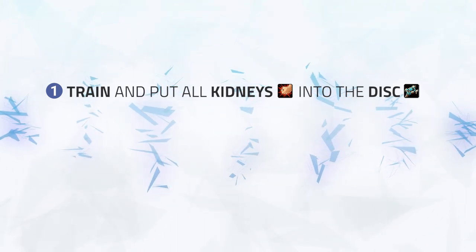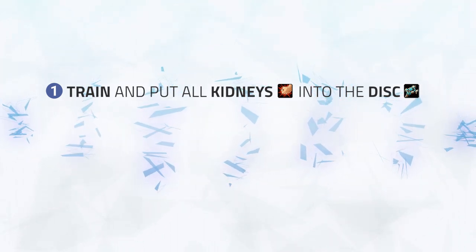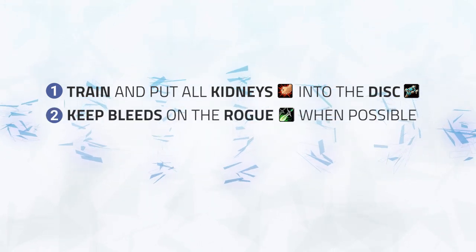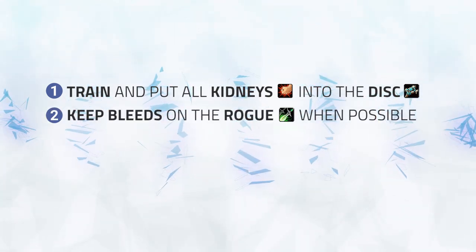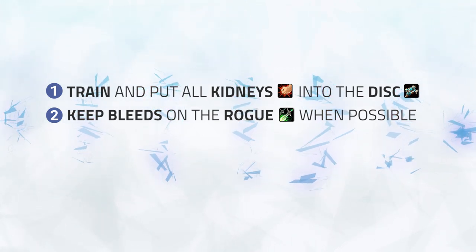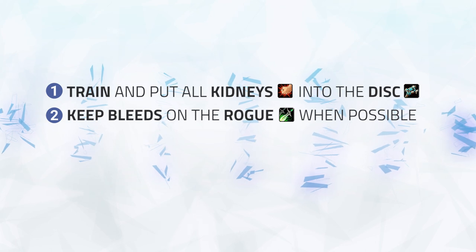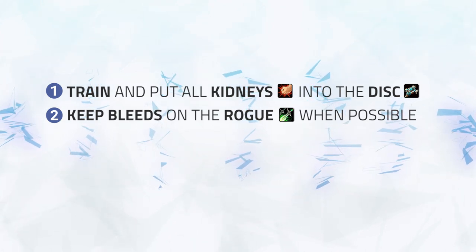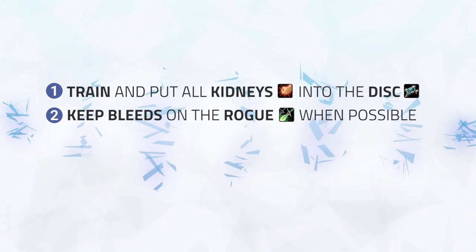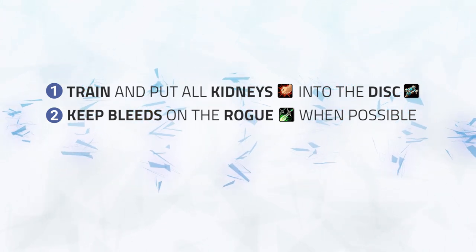This will prevent the Disc from being able to just stand still and pump damage into your team. While you're sitting on the Disc and putting your Kidneys into them, you'll also want to keep your bleeds and poisons on the Rogue. This doesn't mean you should chase the Rogue and leave the Disc alone — if the Rogue is near you or you have mobility to spare, go ahead and dot the Rogue while sticking to the Priest. Your first goal is to not leave the Disc alone.